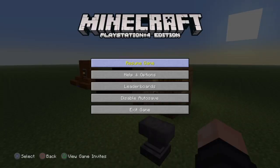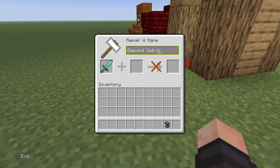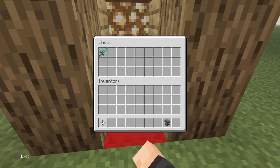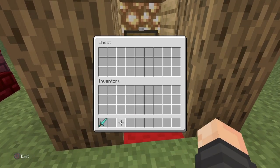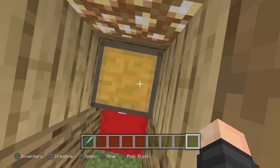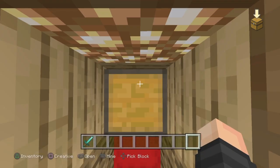Once you're back in the world, you can verify offline mode is working because when you jump, you'll stay suspended in the air for a moment — that's how you know it's working. Get on top of the chest, go to Settings via the pause button, disable Auto Save, and push OK. Watch the top right corner — there will be a chest save icon, and once it disappears, put the items you want to duplicate into the chest.